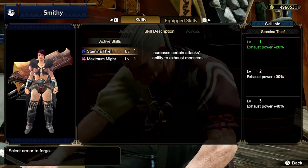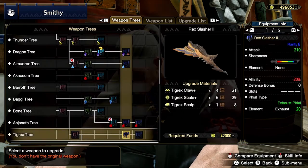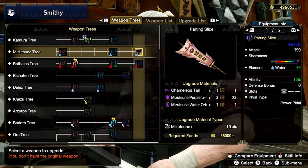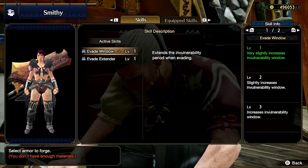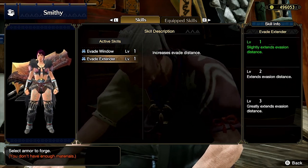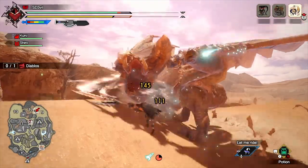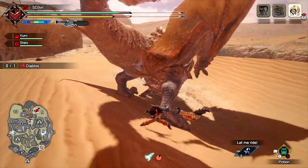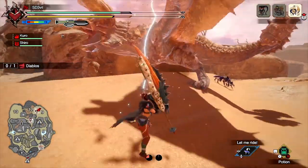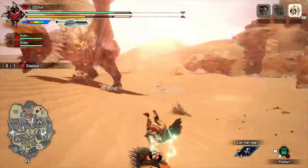Stamina Thief can be useful for increasing the ability to drain a monster's stamina, but this only applies if the weapon uses exhaust phials and does not work with any other phials. I also want to add Evade Extender and Evade Window here — the only reason is because this weapon has no shields and the majority of combos have long animations. You won't always complete these combos due to monster activity, so having Evade Extender and Window can really help with avoiding attacks and distancing yourself.